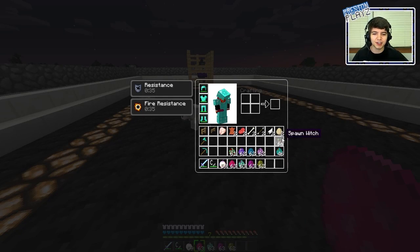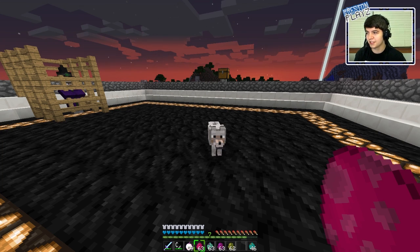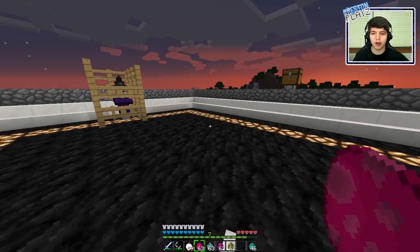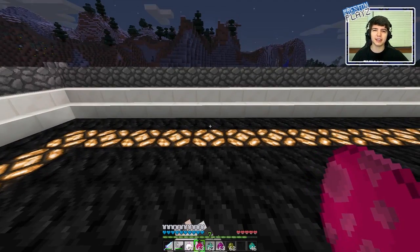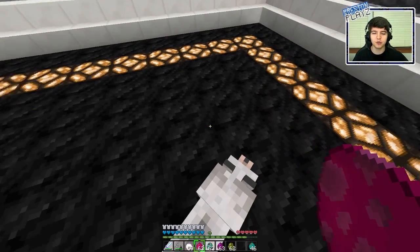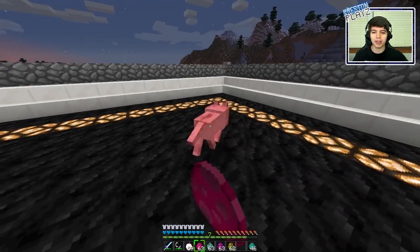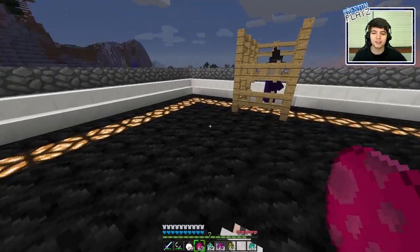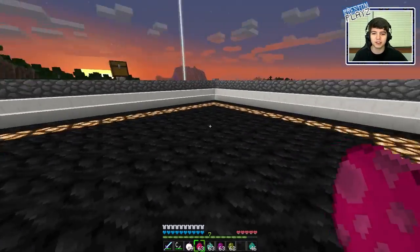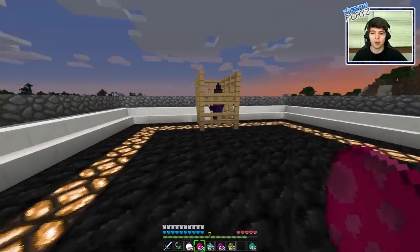First one is the battle dog. The battle dog has 10 HP and deals anywhere between 1 to 5 damage. Now whenever you right-click to ride the mob, it's not like a horse where you use WASD keys. You can see the HP of the mob you're riding, but it won't move by itself - you actually have to give it a bit of a love tap. Then to steer, you have to look in the direction you want to go.